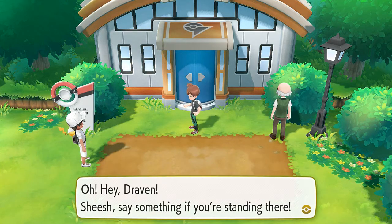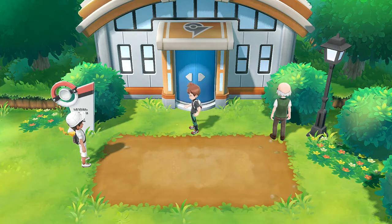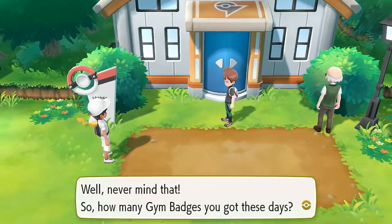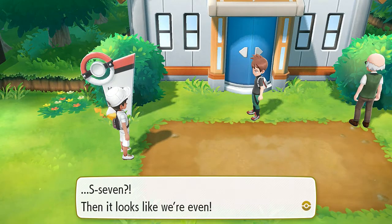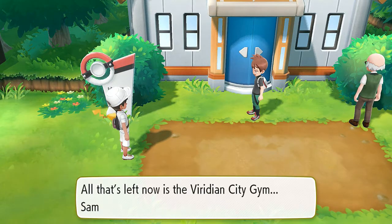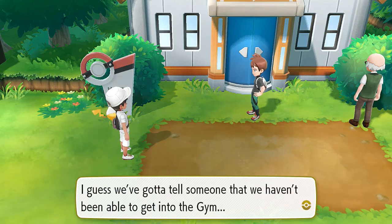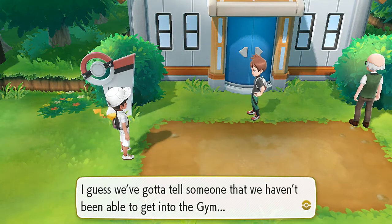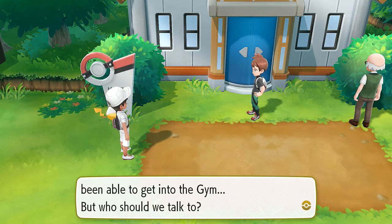Oh hey Draven - sheesh, say something if you're standing there watching me act all embarrassing like that. Well, never mind that. So how many badges have you got these days? Seven? Then it looks like we're even. All that's left for you now is the Viridian City Gym - same for you, right? But this place is never open. I guess we've got to tell someone that we haven't been able to get to the gym. But who should we talk to?